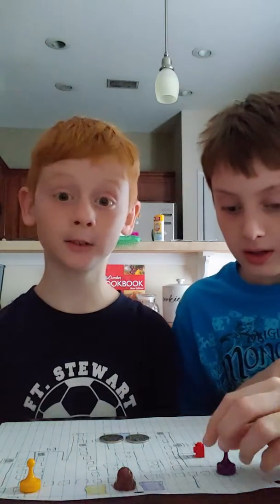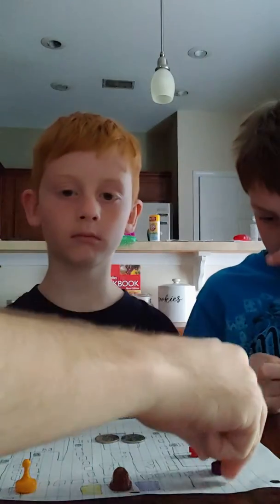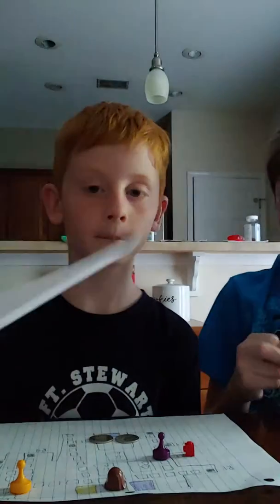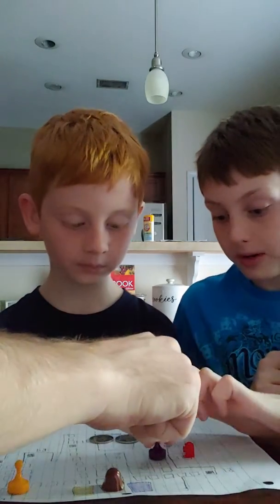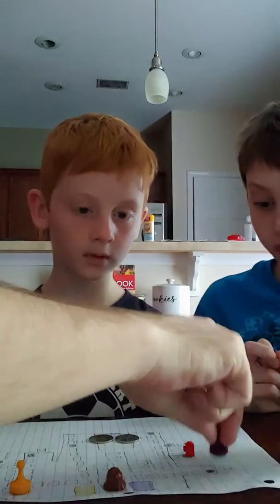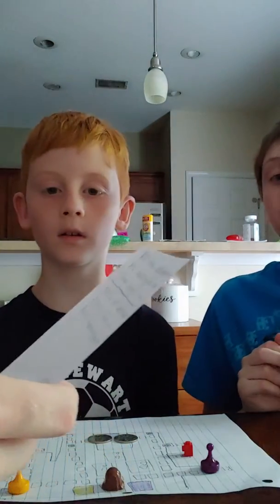Six, baby — for Bonnie. So Bonnie is going one, two, three, four, five, six — in front of Foxy. Since it's still night one, Freddy draws a hallucination: 'Freddy, Bonnie's head appeared — move Bonnie three spaces.' One, two, three. So you're doing another hallucination — it's a chain. All characters except Foxy return to their starting point.